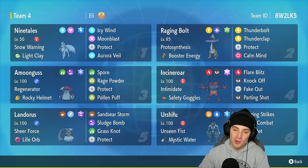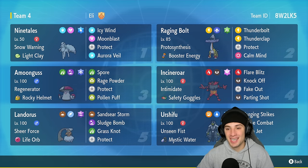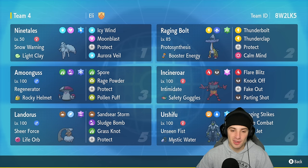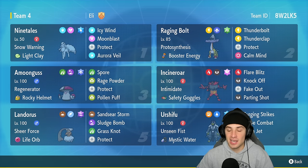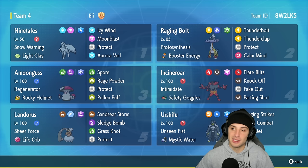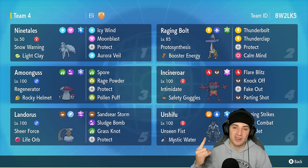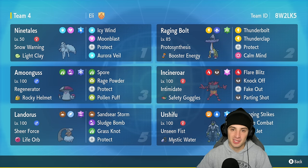There it is ladies and gentlemen — Raging Bolt in the Regulation F format. Hopefully I did it justice. I feel like I did, picking up a 3-0 perfect record and completely dominating. Pairing up Raging Bolt with Ninetales is so perfect to set up Aurora Veil, and on top of that you have other Pokemon like Incineroar and Amoonguss to help get that Calm Mind boost off and have this thing doing crazy damage. You got Landorus, you got Urshifu — two perfectly strong Pokemon for a nice back end. Guys that is going to be it for today's video — if you enjoyed the content don't forget to smash that like button, click that big red subscribe button, spread positivity every day. I'll catch you on the next one, peace out everybody!